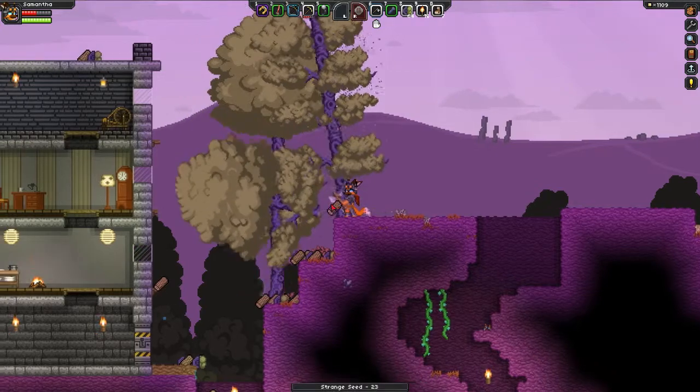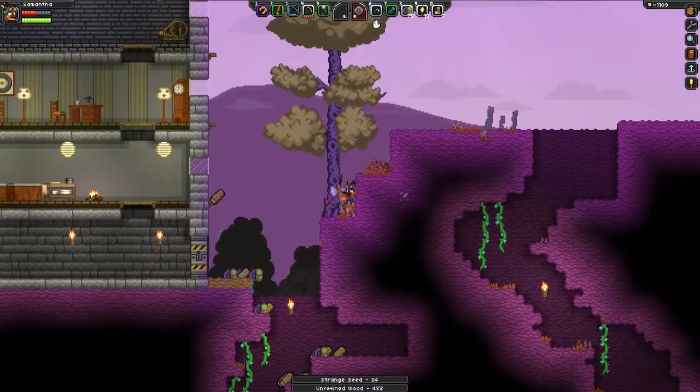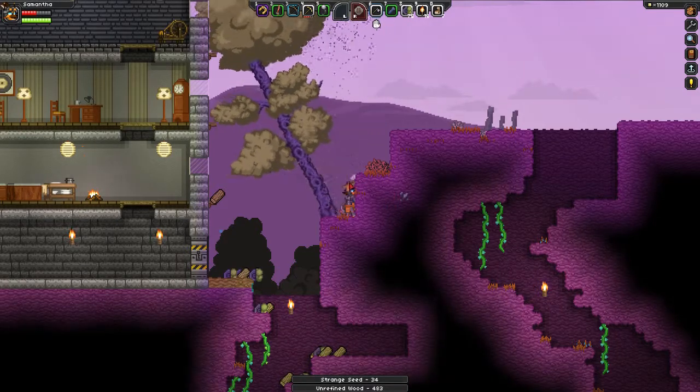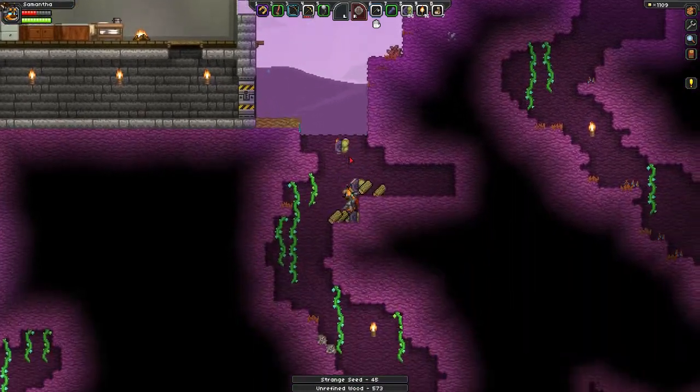So what the ship mod will pretty much allow us to do is turn our spaceship into our base, so we don't have to keep going to this place. Even though, of course, I put all this work into this one, which is kind of crappy, but oh well.